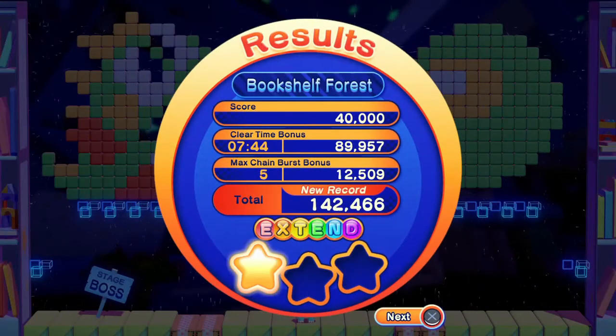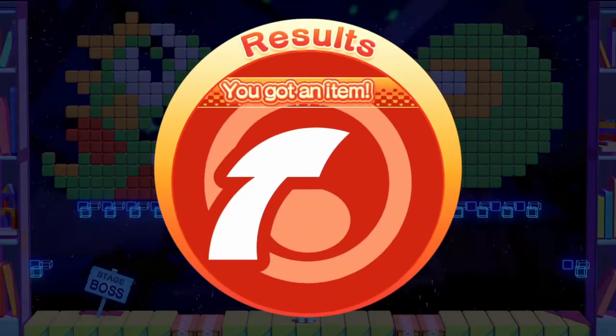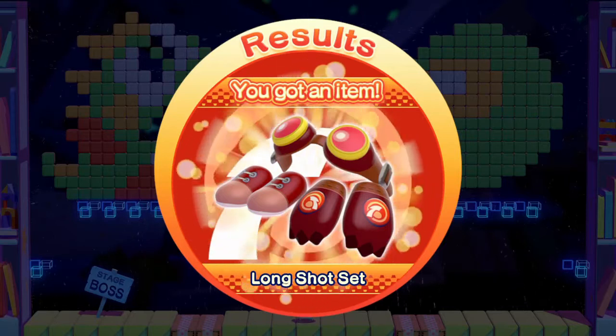Results. Bookshelf Forest. Extend. Cleared Bookshelf Forest. 40,000. Clear time bonus: 89,957. Max chain burst: 5. 30,159. Happy days. Let's have another go. Only got one star out of three, but hey ho.